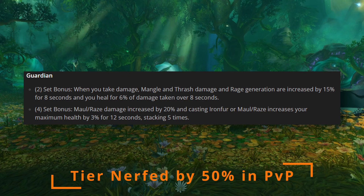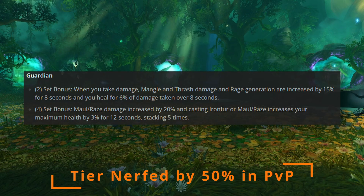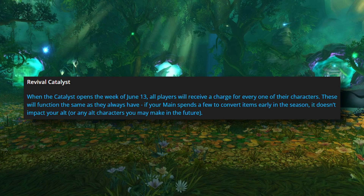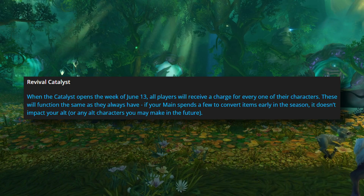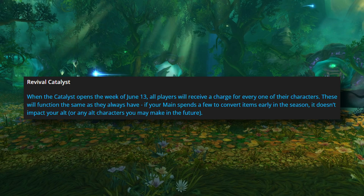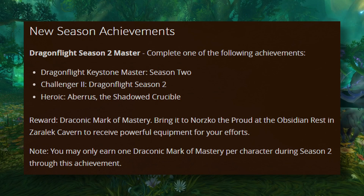Specifically, the two-set heal over time is accumulative, and the four-set stack application is a refresh — unlike how we're used to Iron Fur working. As for getting the set: the Revival Catalyst will be returning in week six of the patch, this time without a quest requirement. You will also be able to receive set from the weekly vault via PvP, and when you hit 1800 for the first time per character in a PvP bracket, you will receive a Draconic Mark of Mastery which can be turned in for a heroic piece of set gear.